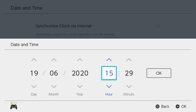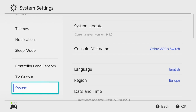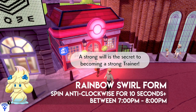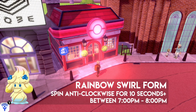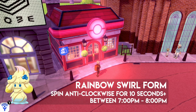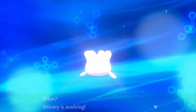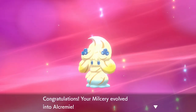For the Rainbow Swirl form, set your clock to between 7 p.m. and 8 p.m. — no glitch needed, just change it in the home menu. Then spin the control stick anti-clockwise for at least 10 seconds. Just keep spinning to make sure you hit that 10-second mark. Spin anti-clockwise between 7 p.m. and 8 p.m. and you'll get the Rainbow Cream or Rainbow Swirl Alcremie.